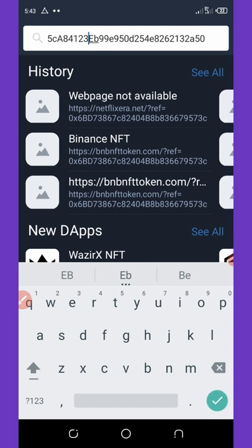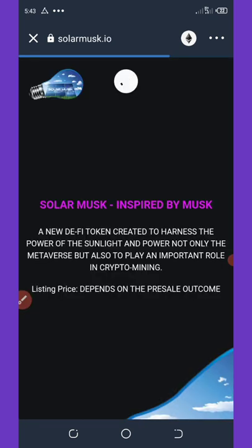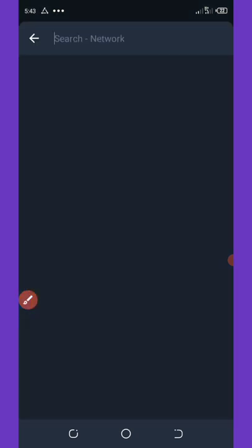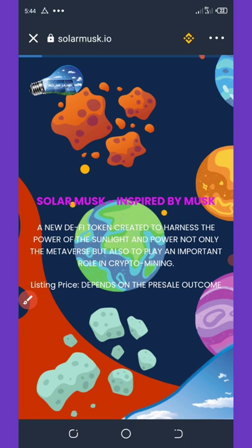Paste the link and hit the search button, then wait for the page to load. Once it loads, you need to change your network from Ethereum to Binance Smart Chain. You'll see Ethereum at the top of the screen — click on that icon, select Binance Smart Chain, and wait for it to reload.